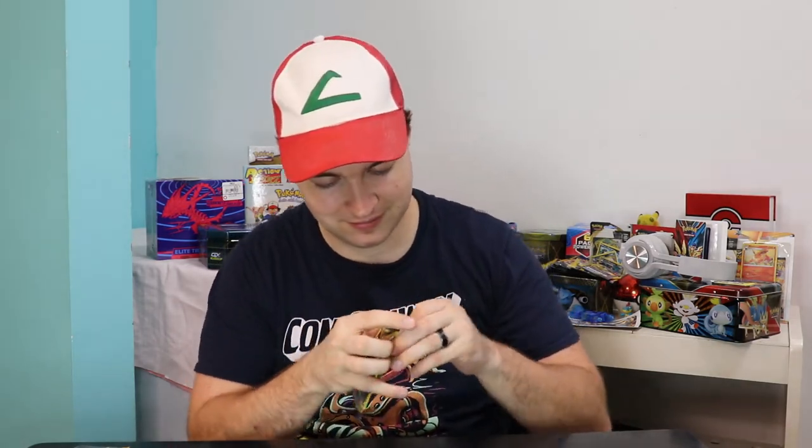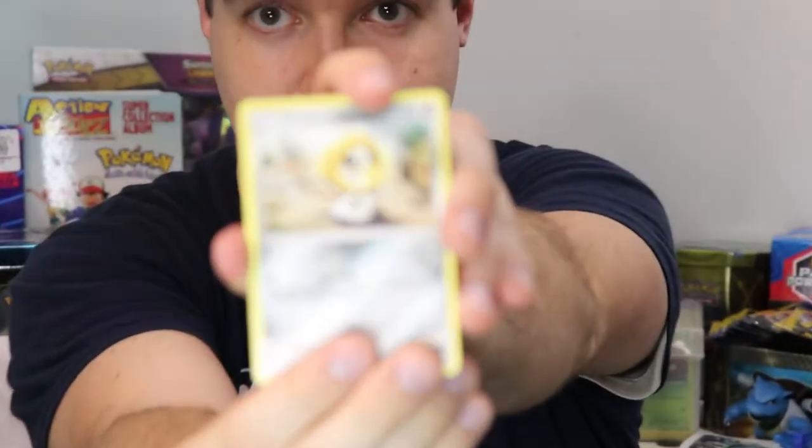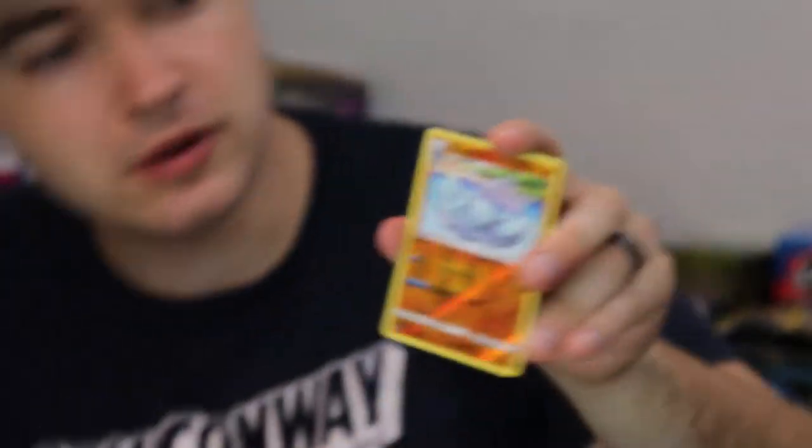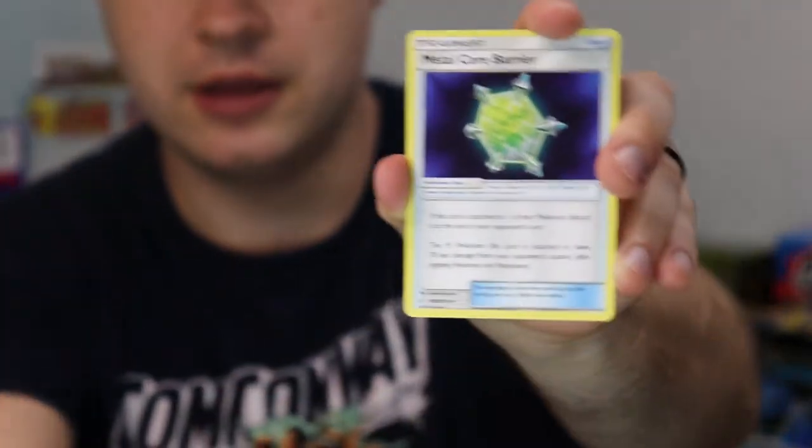So let's get on to the last one from Unbroken Bonds. Let's get a good pull — good pull for the long haul. Here we go. Meltan. Ooh, we got a little holo. Quagsire. And Metalcore Barrier. So we got a holo out of all five packs, which — I mean, that's okay. Now that we got Team Up and Unbroken Bonds done, that only leaves the last one.